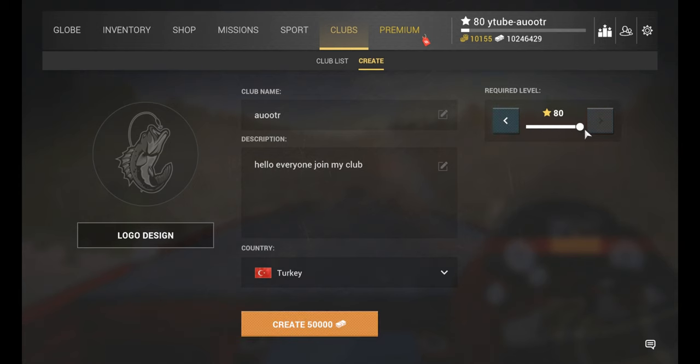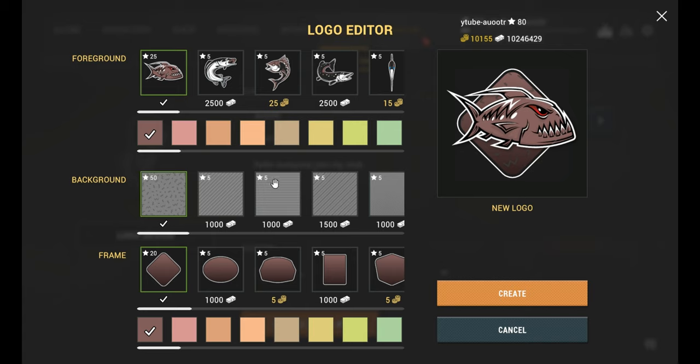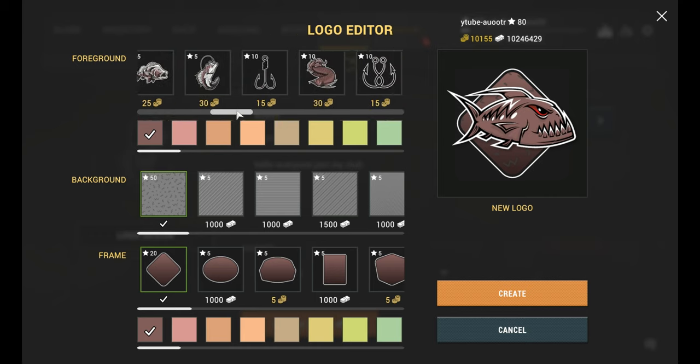You set the level required for the club you are creating. This level can be any level between 5 and 80. Now let's talk about logo design — there are many options available here. You can choose the fish picture you want.